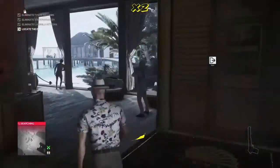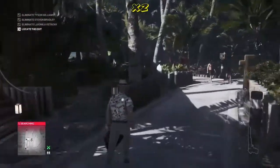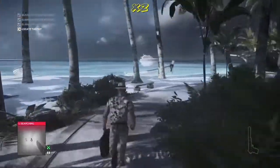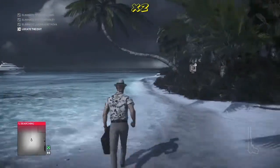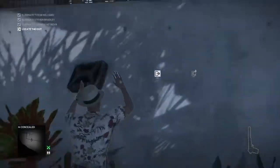With all of those taken care of, we have roughly six more to go. Two of them are at the main villa at the back of the map in the pool area. We make our way all the way around and down the side of the villa, and while we're here we can also take out the surveillance system if we wish.